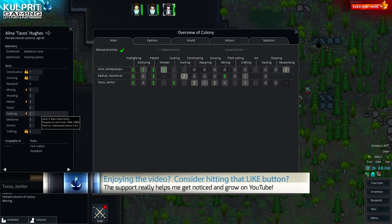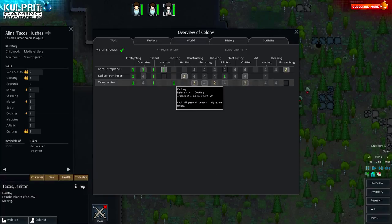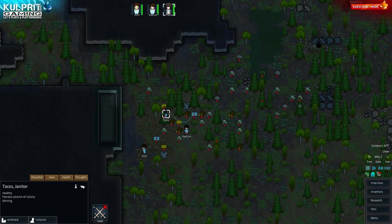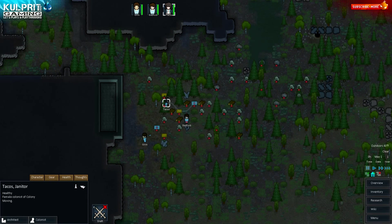Tacos is my utilitarian person — she's set for construction and growing. She'll grow our crops, build things, help with mining a little. She'll also be the cook, which is important. I'm hoping one of my early recruits will have cooking passion so I can designate a devoted cook. She can also repair, which I'll bump higher in priority later.